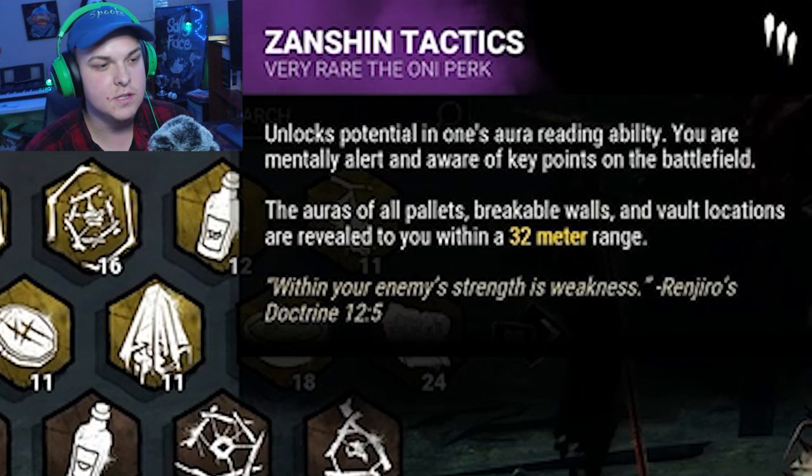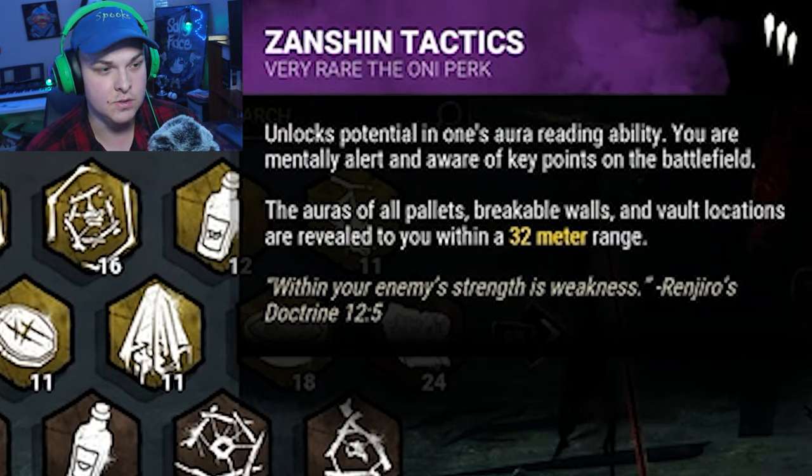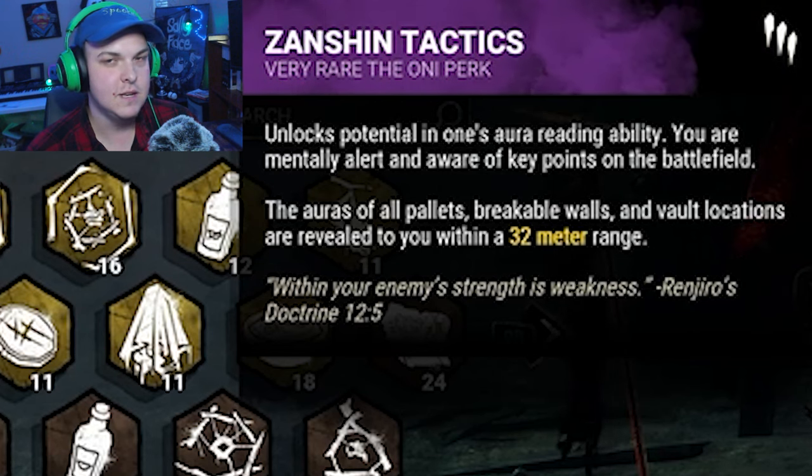Zanshin Tactics — essentially this is just going to make it so we can see the auras of hooked survivors and vault locations within 32 meters of us. I don't typically run this one because it's very distracting to me. And you'll see.